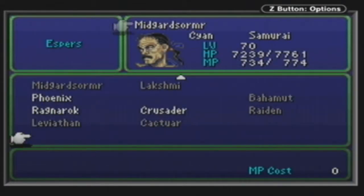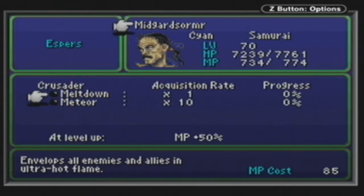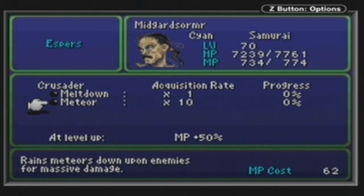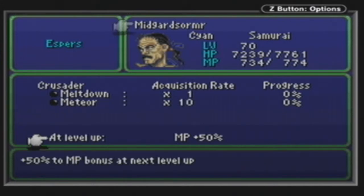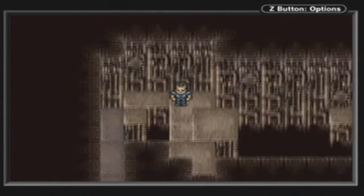Let's see what this Esper is like as well - Crusader. Greatly damages all enemies and allies, so it'll hurt yourself as well. Meltdown - that's in Final Fantasy 8 as well - envelopes all enemies and your own party in ultra-hot flame. If you absorb fire damage that means you're going to hurt the enemy and heal yourself, which is amazing. Meteor - we've seen the dinosaurs in Dino Forest using that move. MP plus 50%, that's the best MP boosting level-up stat we've got so far.